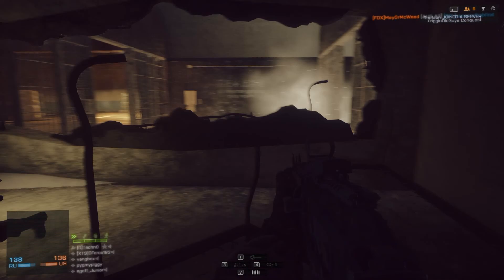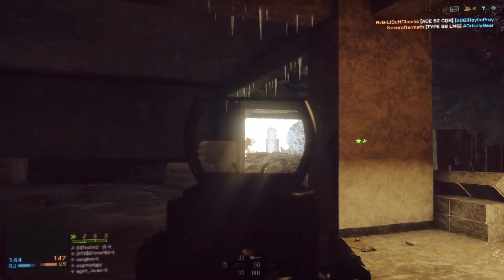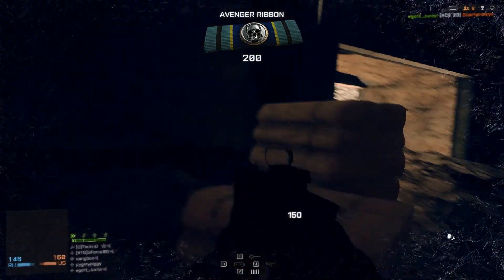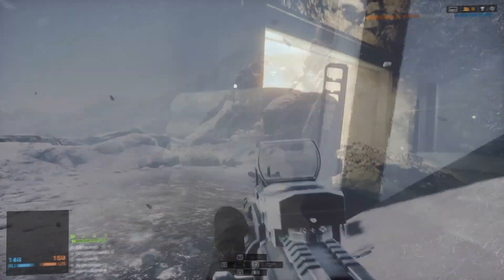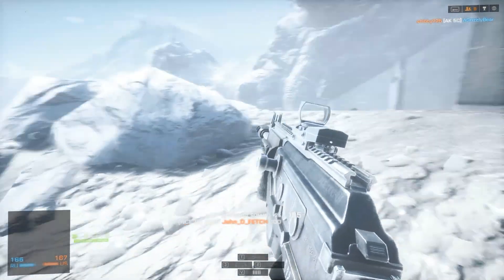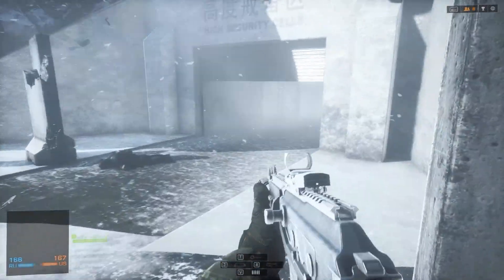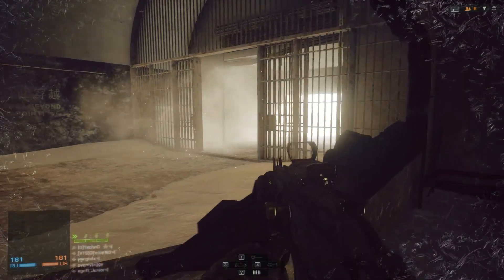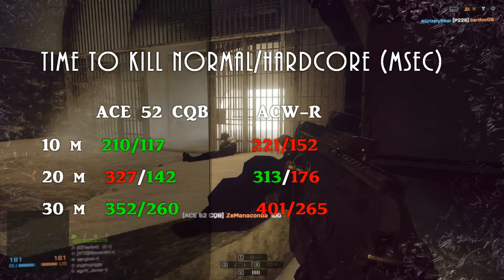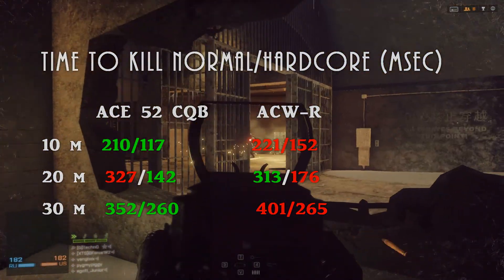What I couldn't figure out was that the ACWR's higher rate of fire — 880 rounds per minute versus 650 for the ACE-52CQB — and its tighter spread would lead you to think the time to kill would be a lot faster for the ACWR. But when I checked the statistics, I found that the ACE-52 with its higher damage model actually had a faster kill time at 10 meters, 20 meters, and 30 meters compared to the ACWR in both normal and hardcore modes.